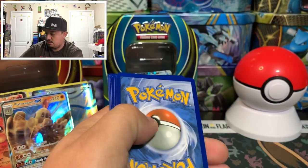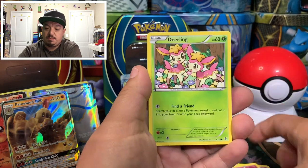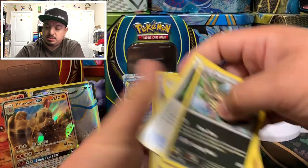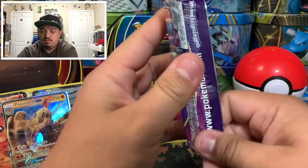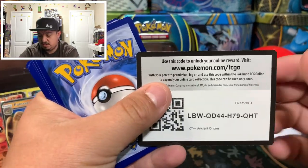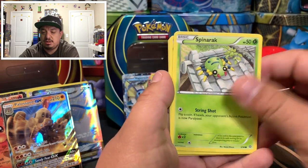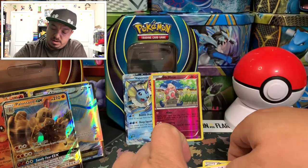Code card right there. From the first pack we have Meowth, Jigglypuff, Deerling, Raichu, energy card, Wailmer, Dome Fossil, Mr. Mime — reverse holo rare — and Mandibuzz, a rare non-holographic card. Onto Ancient Origins with Tyranitar on the front. Code card right there. Pulls: Porygon, Golurk, Spinarak, Ace Trainer, Slugma, Quagsire, and Claydol — rare non-holographic card.